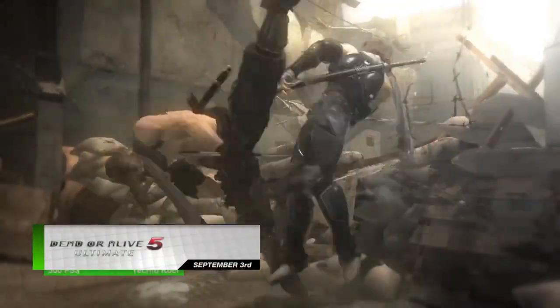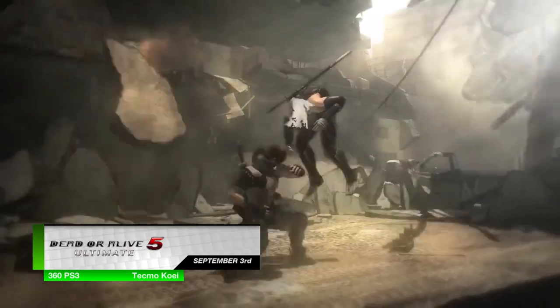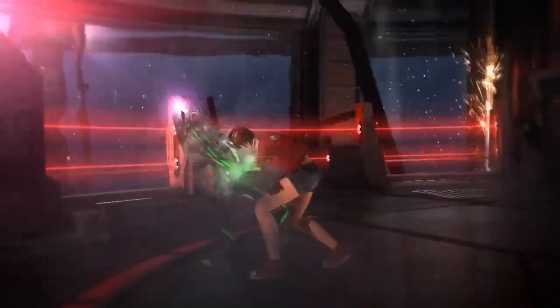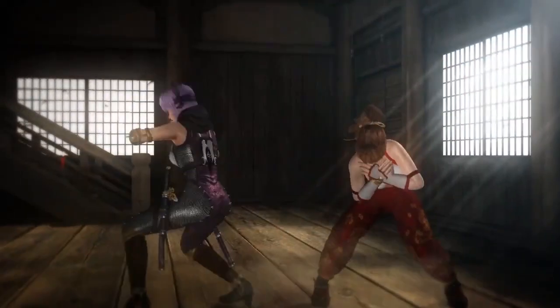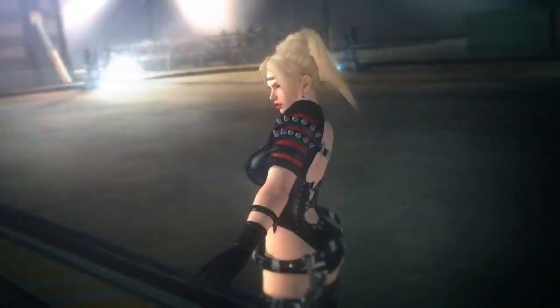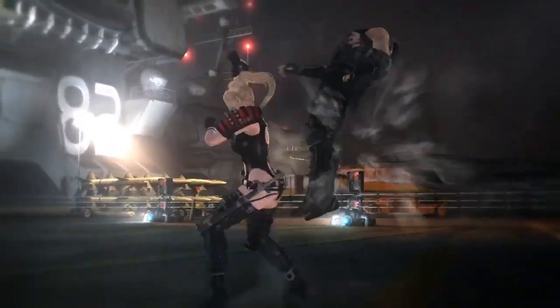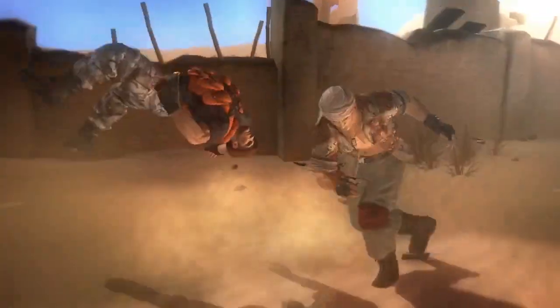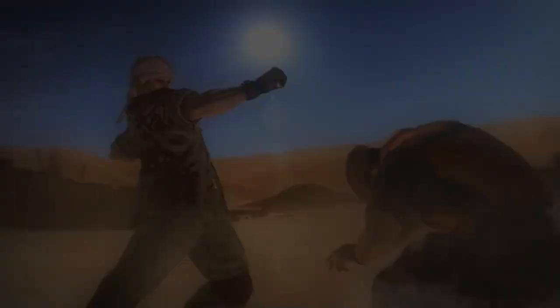September 3rd's releases continue with Dead or Alive 5 Ultimate for the 360 and PS3, a souped-up version of last year's Dead or Alive 5. The core of the game's changes stem from the Vita's Dead or Alive 5+, but also includes new fixes, costumes, and five new characters: Momiji, Jack Bryant, Leon, Ayn, and Rachel. All the DLC from the original version will be included in Ultimate; however, costume packs 3, 6, 7, and 8 will not. But if you had previously purchased them, you will be able to use them in Ultimate as well.